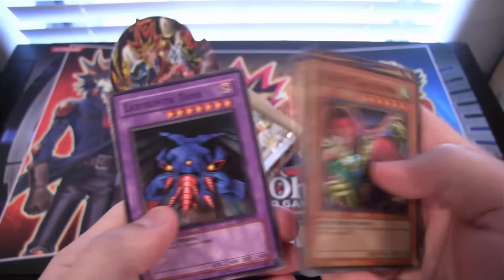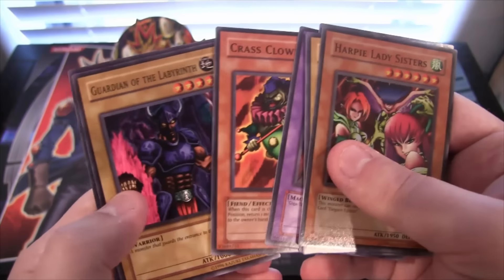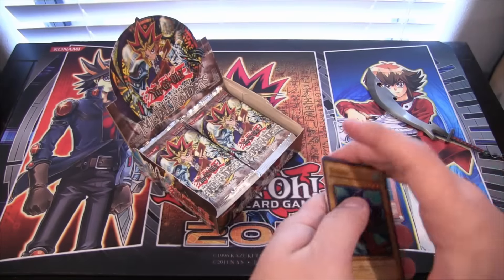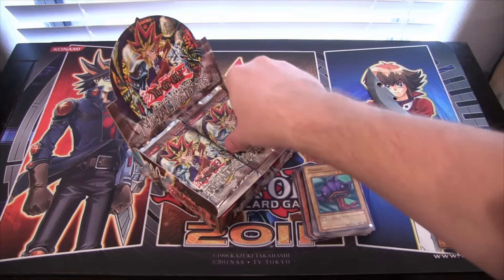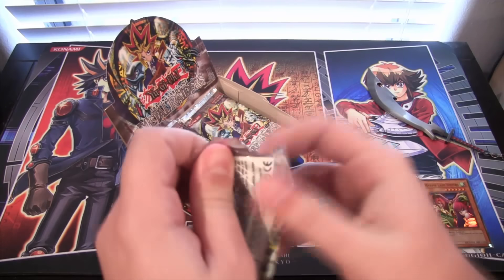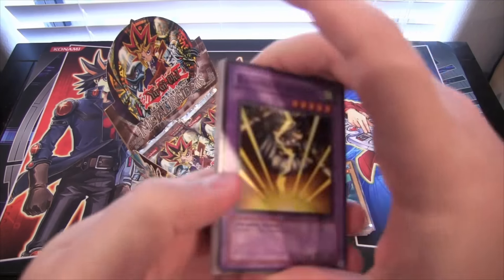Also remember, this is an older set, so you get a Holo or a Rare — you don't get both. They started that in 5Ds. Crass Clown. That card used to scare me. I don't like clowns — they're just creepy. And it's a zombie clown, so — oof.